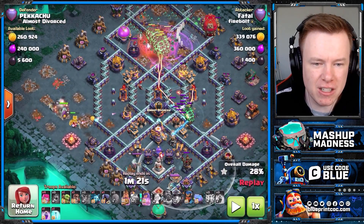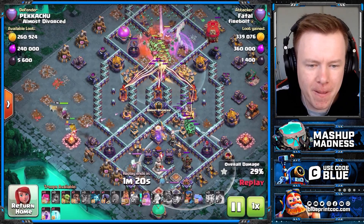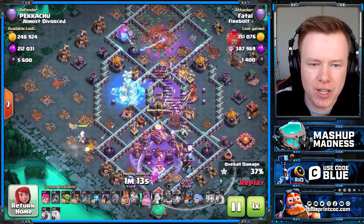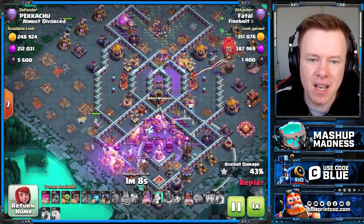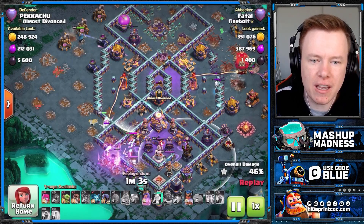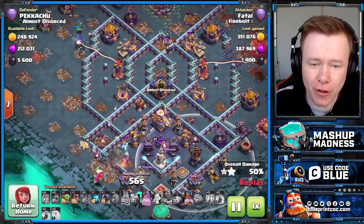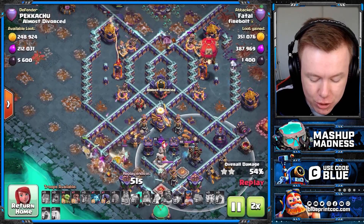This is my favorite part of this base. Even if that air defense goes down, have a look at the pathing for all the Lava Loons in the core to deal with all those multi-infernos — it's impossible. Those dead zones are amazing on this base. Even if you get the Lava Loons into the core, what are you doing with them? They're not going to spread around — they're just going to all follow the same exact tile. And then you've got this raged back end of the base as well. It is a seriously good base.